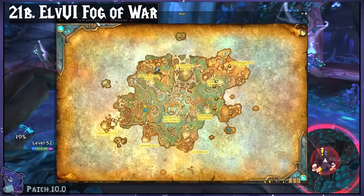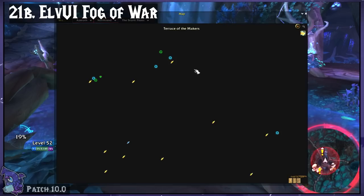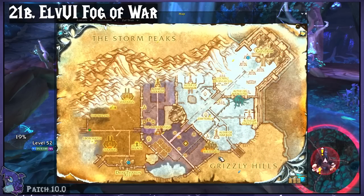ElvUI Fog of War removes what is technically called the Fog of War from your character's maps, and lets you see all zones even if you've not discovered them. Super nice if you play alts.